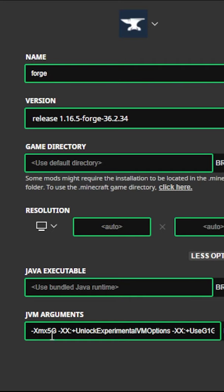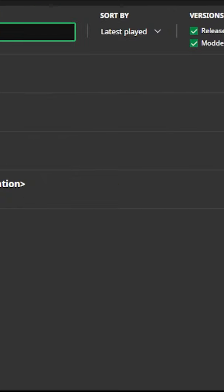Under 'More Options' you'll see the JVM arguments. Look for 'Xmx' — it's probably set to something like 1GB. You want to change it to at least 3GB, otherwise you're going to lag on Pixelmon.